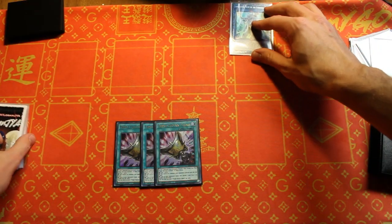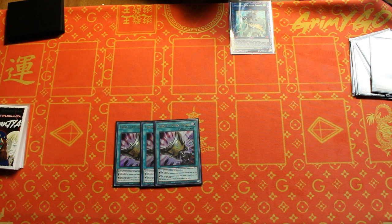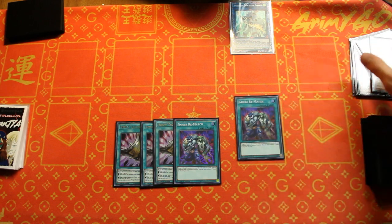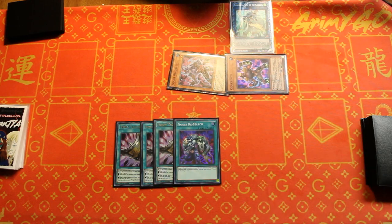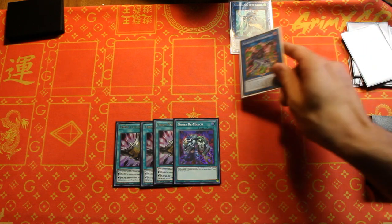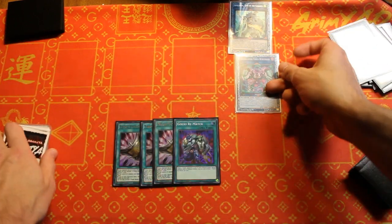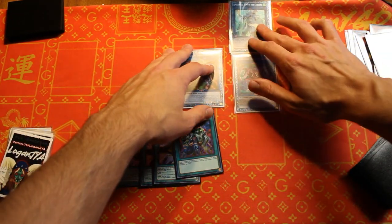Link these guys off and summon Apollosa on top — so we've got a three-piece Apo. Chain link one and two from the Goki effects gives us two more searches. We grab double copy of Goki Rematch for secure follow-up next turn as well as continuing the play right now. Activate Rematch and summon back any two names — a level one and a level two, and they have to be different levels for Rematch. Turn these two guys off, start our Codebreaker plays — summon Virus Swordsman, use its effect to summon Zero Day from the deck. Link those two off to summon Berserker, whose effect brings back the other two from the graveyard.